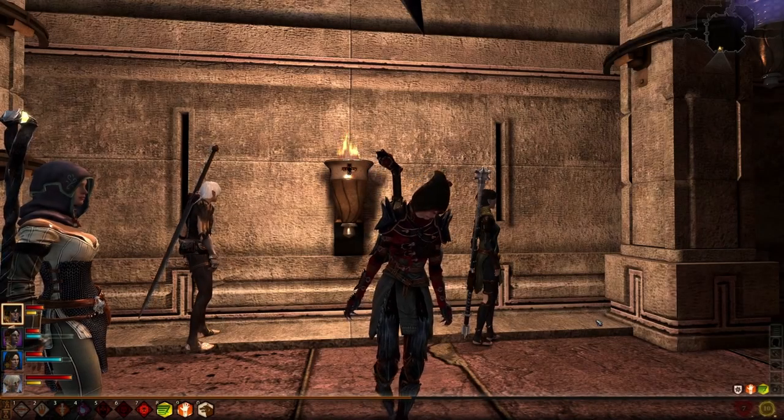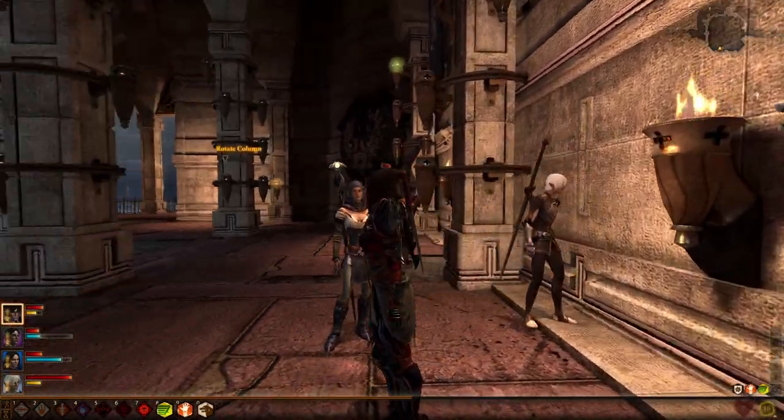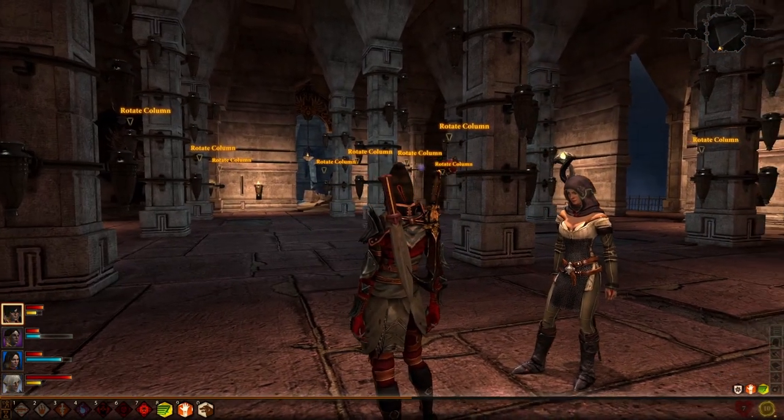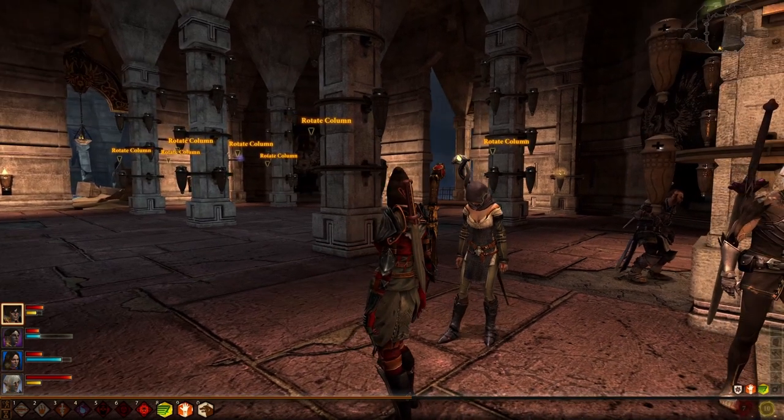And back in the column room, head to the far side on the south wall at the back of the room, turn around, and straight in front of you is the north entrance, and just off to your right should be the east entrance.